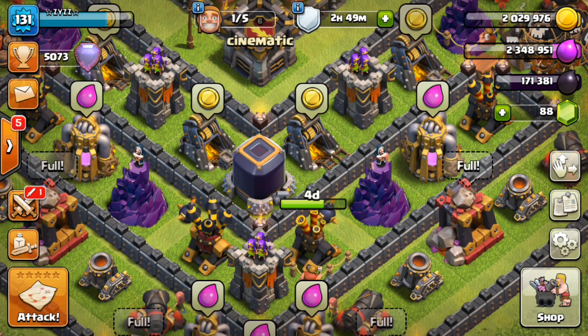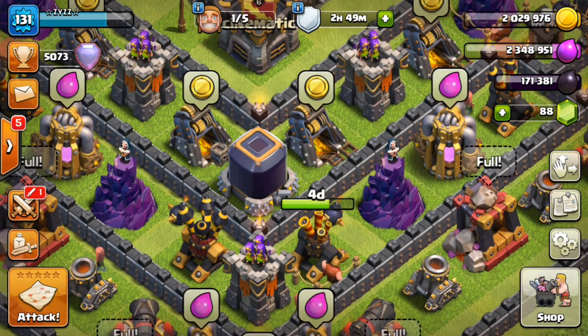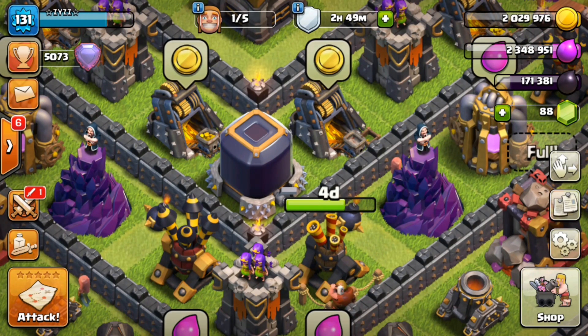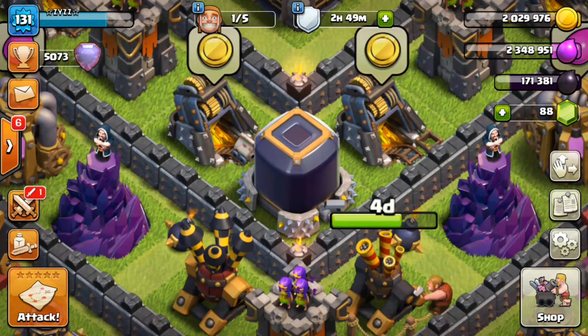So if you're TH9, TH10, TH11 and you want to make all kinds of Dark Elixir, go ahead and push to a high league. I recommend if you're TH9, push to Champions 3. If you're TH10, push to Titans 3. If you're TH11, Titans 1 or Legends at least.